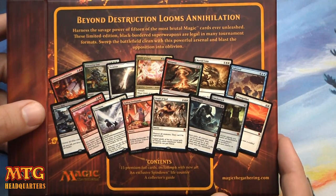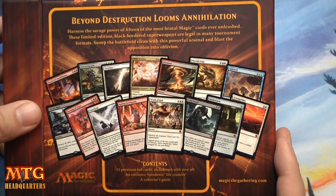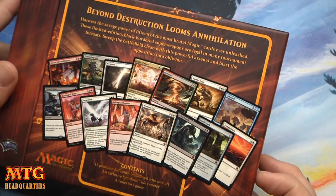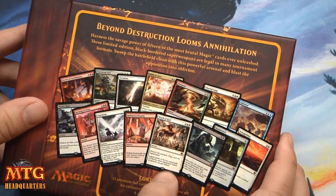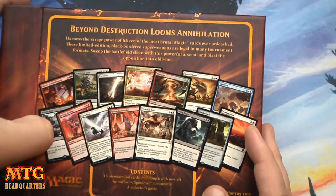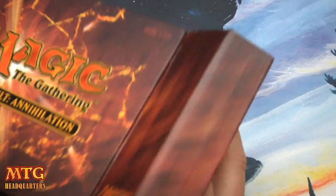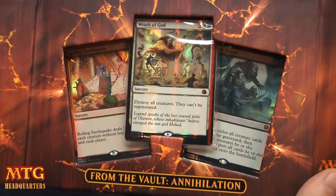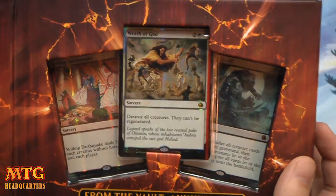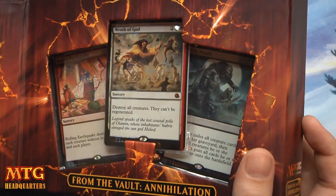What comes in this set: Decree of Annihilation, Fracturing Gust, Terminus, Child of Alara, Fire Spout, Marshal's Coup, Upheaval, Virtue's Ruin, Burning of the Zine, Cataclysm, Rolling Earthquake — that's a hot reprint — Wrath of God, Living Death, Smokestack, and Armageddon. Rolling Earthquake is a Portal Three Kingdoms reprint, a hundred to hundred-and-fifty dollar card in P3K, which is extremely hard to get.